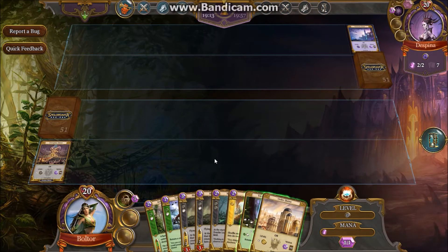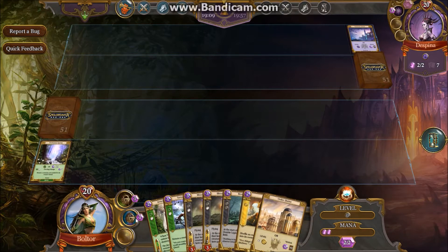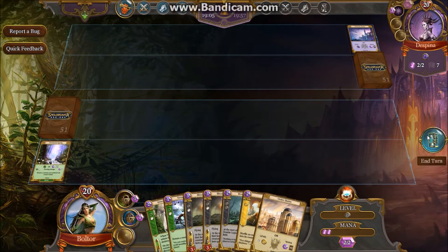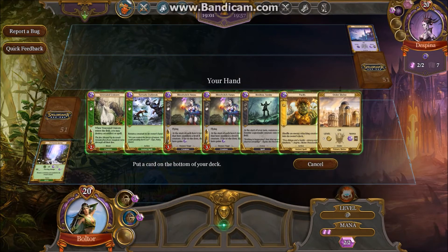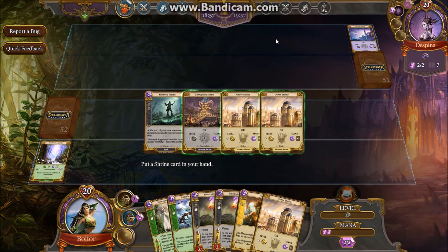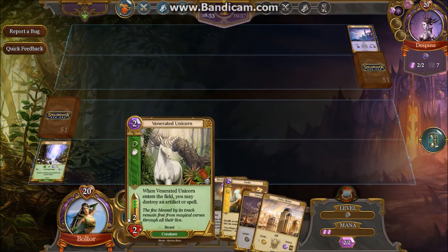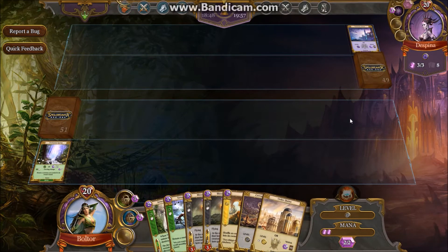She doesn't have a turn two play, so we're going to play the Enchanted Spring for the mana and the ability. We're going to be setting up for our combo when we draw cards like Succubus. We've got the Venerated Unicorn, can't play it quite yet. I am going to send back the Restless Tombs and I'll take the Corruption Shrine — just wanting to make sure that we have plenty of land to play.